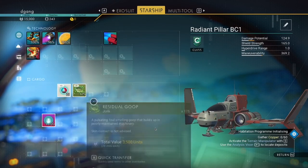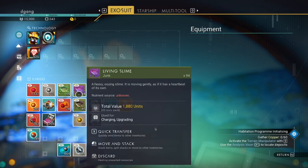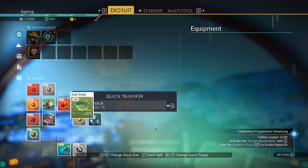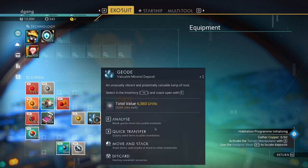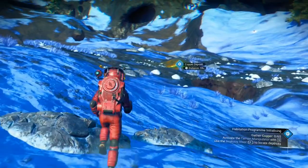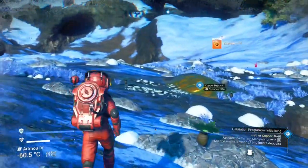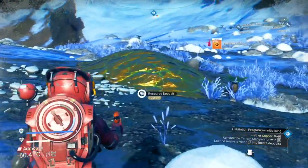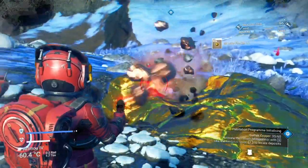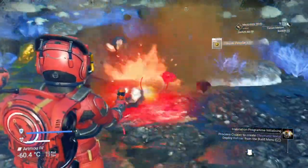Technology recharge — and now that's up to 100%. Let's put this starship down. There's the copper. I pick stuff up as I go along. You need the terrain manipulator to get that. I forget how to adjust this — if you know, remind me in the comments how to adjust the terrain manipulator.